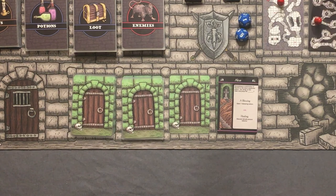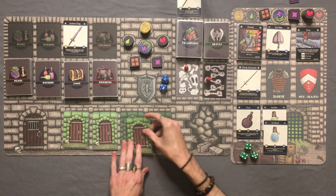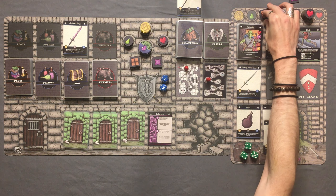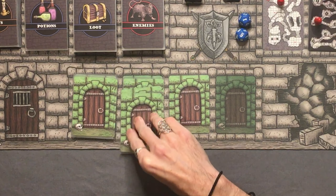The altar. We can stop and pray at the altar for a blessing or to heal poison. Since we don't have any poison, we're going to gain that blessing token. The labyrinth — we'd have to discard a ration because we're going to get lost for a bit. I think we're going to go ahead and do it. Fortunately Grimly starts with two rations, which is amazing, so we can afford to spare one.